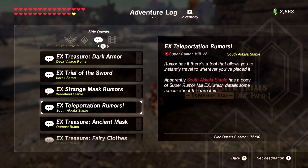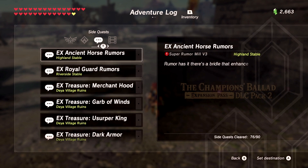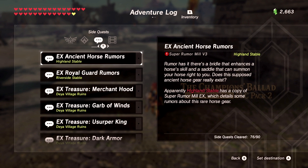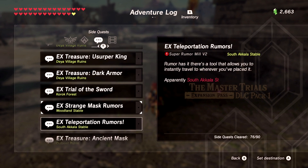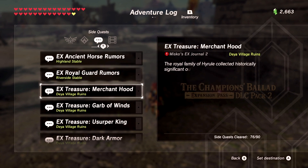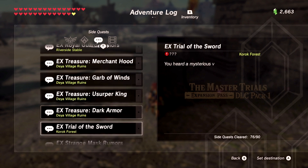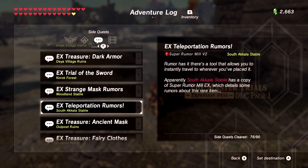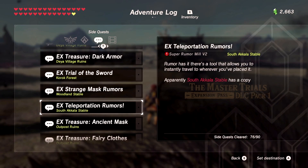Okay, what do we want to do first? There's a tool that allows you to instantly travel wherever you placed it — that could be kind of cool. There's also something that can summon your horse right to you — that could be helpful. I think I may try to get those two things. The Trial of the Sword I'll do eventually later. Lots of stuff we can do — let me figure out what I want to do. I've decided I'm going to go do the Travel Medallion first.